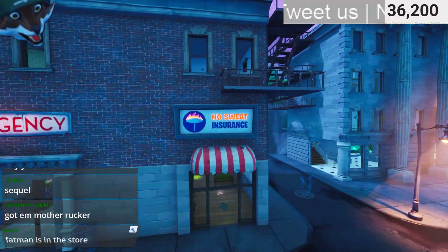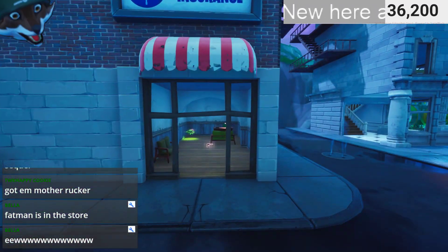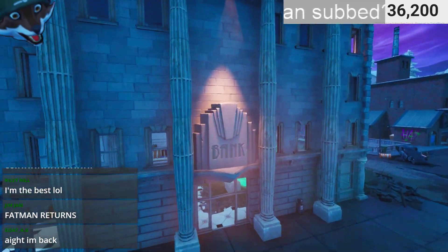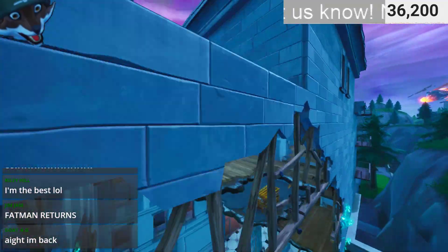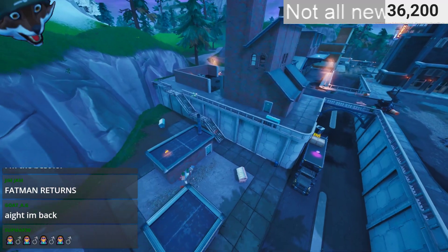No Sweat Insurance is over here — the tiniest insurance building of them all, literally just one room. We've got the bank over here, which was robbed, and then we've got the factory buildings over here as well.